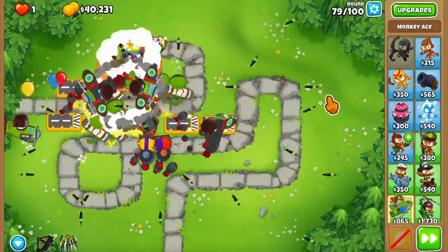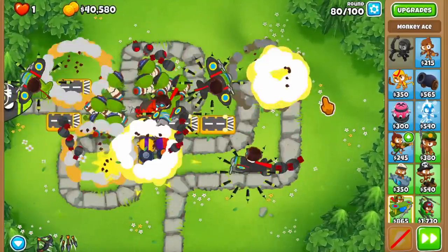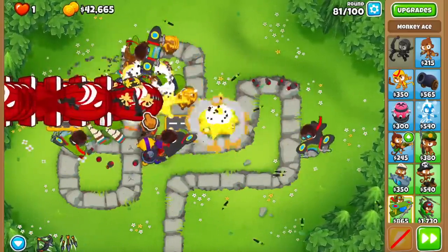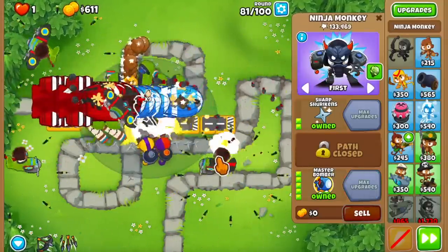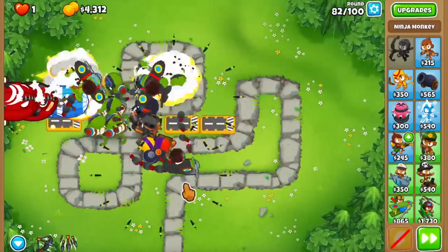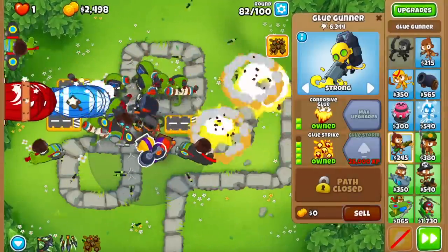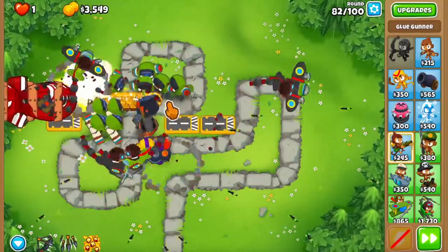We're going to have the Master Bomber around round 81 - that's nice. Round 81, it is this round. These guys are struggling versus these free play rounds and it's only going to get worse, but we got the Master Bomber finally. We actually started from the bottom and got to a fifth tier in the Master Bomber. And we have XP for the glue strike too.